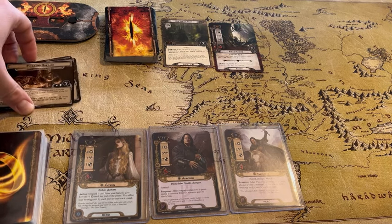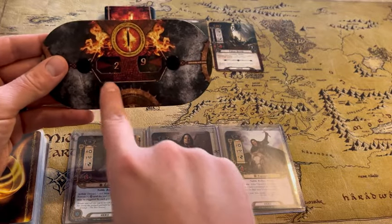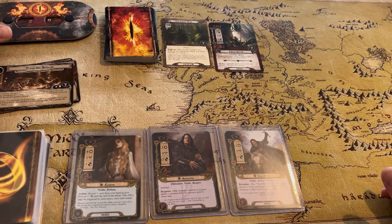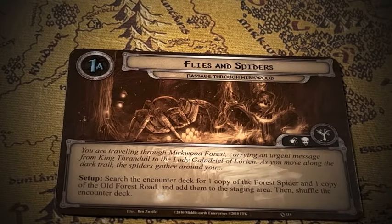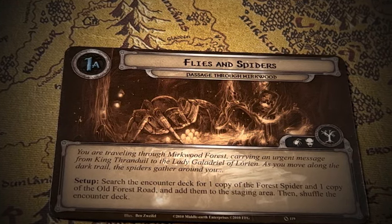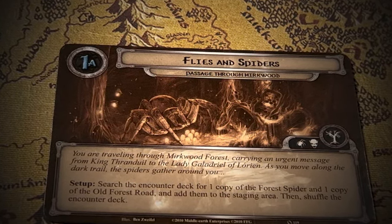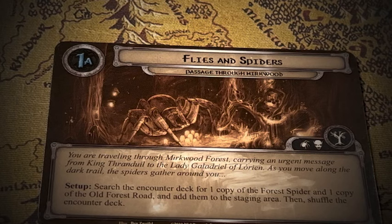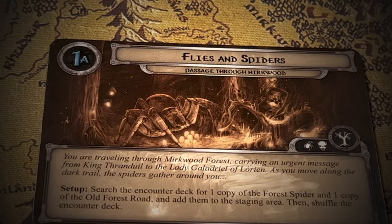Let's go ahead and get started with our quest. The first step is making sure our threat tracker is at the right amount — 8 plus 12 plus 9, we're at 29 threat starting out, and that will act as a timer for us through the game. Then we're going to check any setup instructions. The card reads: you are traveling through Mirkwood Forest carrying an urgent message from King Thranduil to Lady Galadriel of Lorien. As you move along the dark trail, spiders gather around you. Search the encounter deck for one copy of the Forest Spider and one copy of the Old Forest Road, and add them to the staging area. Then shuffle the encounter deck.